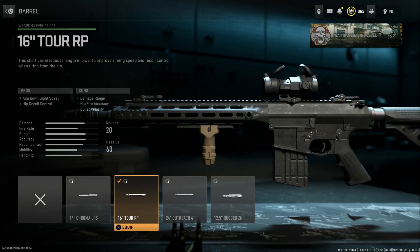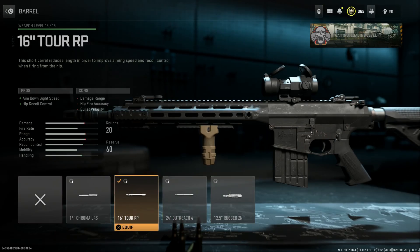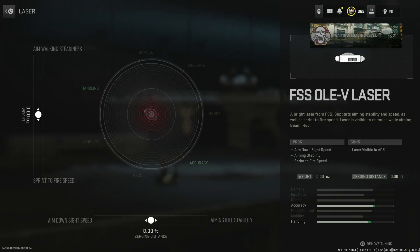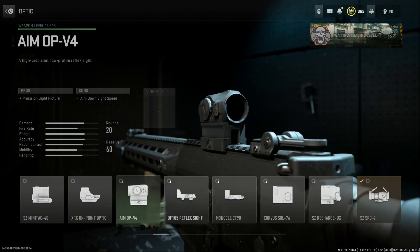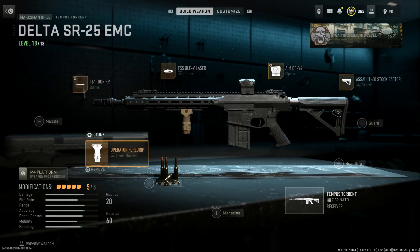With the 16-inch barrel you get aim down sight speed and hip recoil control as pros, plus movement speed, while damage range, hip accuracy, and bullet velocity go down — but it's not too much of a difference to be honest. True to form for the regular carbine. Running the Oli V again, selecting the tan version. Going into the Soro 7 optic, or you could also run the Aim Point which also looks very clean. Tuned to far. Running the Operator Foregrip for one of the tan-and-eyes blueprint options.